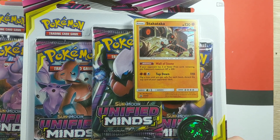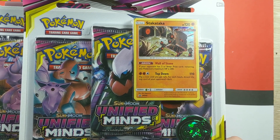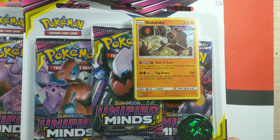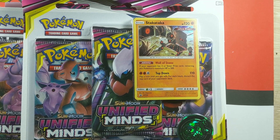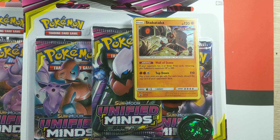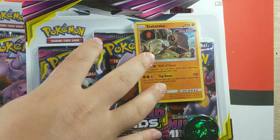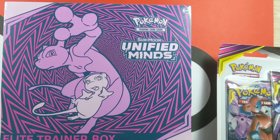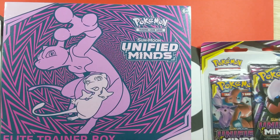What is up everybody, we are back from the super secret pre-Area 51 raid — the only reason I'm talking about it is to get those sweet sweet Area 51 meme tags and have the algorithm bless me. We are back from the Area 51 raid and we have two Unified Blister packs and an Elite Trainer Box of Unified Minds to open for you.